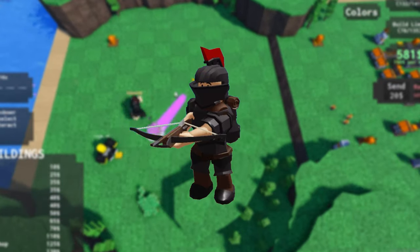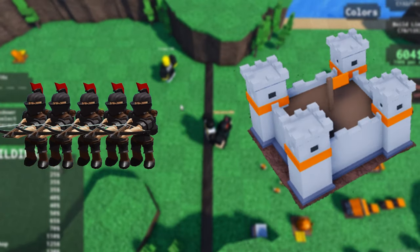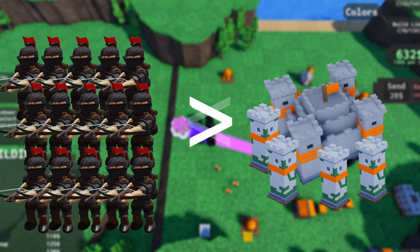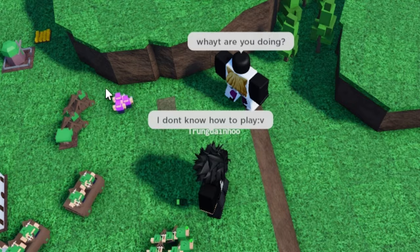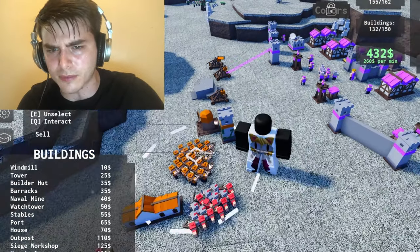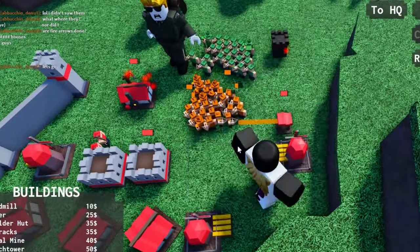I recommend having at least 15 crossbowmen in a tight formation when trying to take on the enemy base. Of course, if the enemy has more defense, send more men to fight. Have an ally to support you on your conquest and request for them to send men to fight alongside you. But an ally might be unreliable, because either they take too long to prepare or are straight up doing nothing, which I had experience playing solo. But that 1% chance of being allied with a Sun Tzu Art of War reader — it's pretty much an easy game.